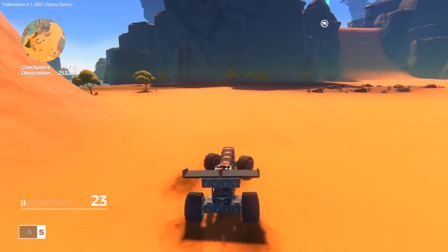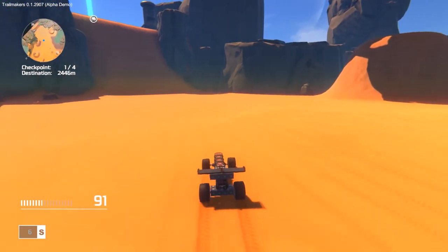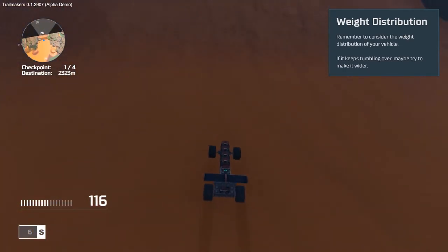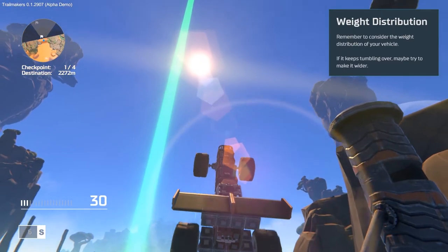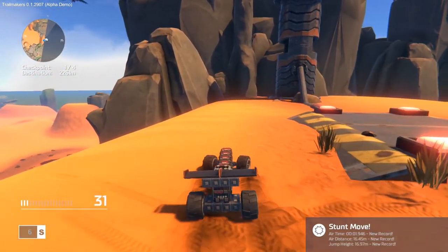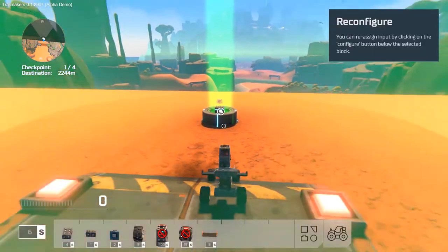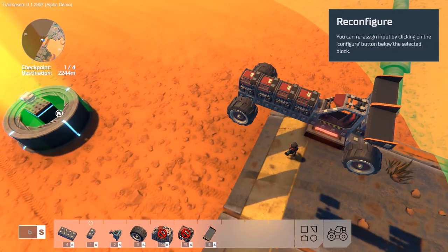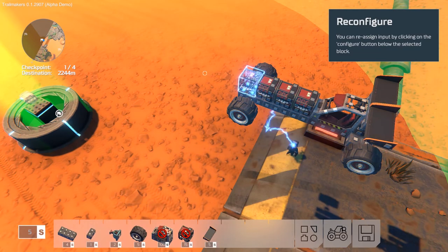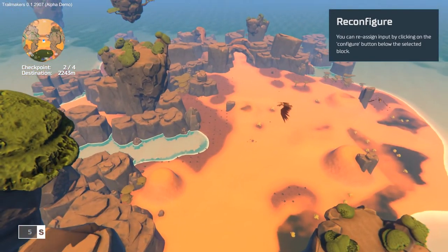Let's drop it down and jump in. This bad boy has got some power now, you can feel it. That hill should not be an issue for this. Beautifully done! We've got a stunt move, new record on air time and air distance - cool! Now we can get out and place a block on the checkpoint there. Oh, it needs an engine - that robs me of one engine, but let's give it one. We've got a checkpoint. I'm going to be a little bit slower now but I can cope with that.